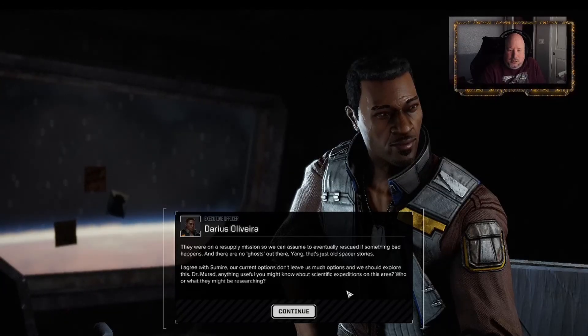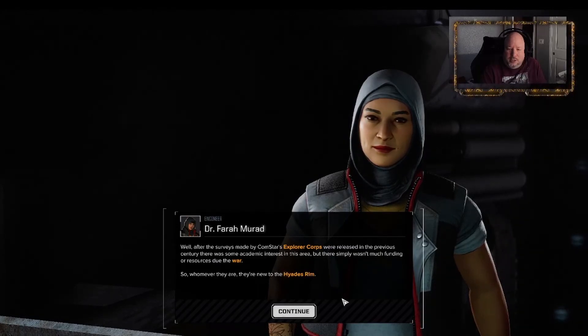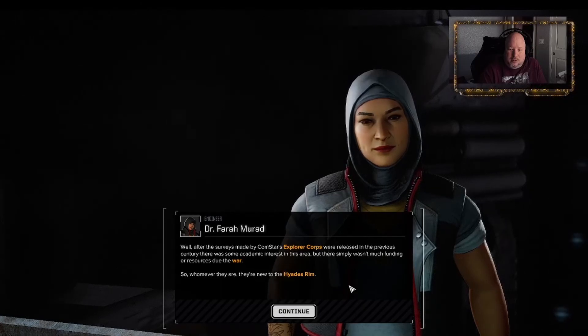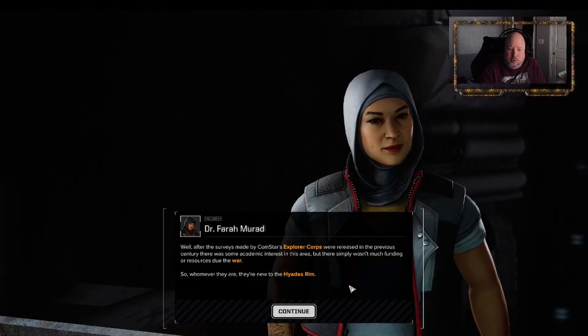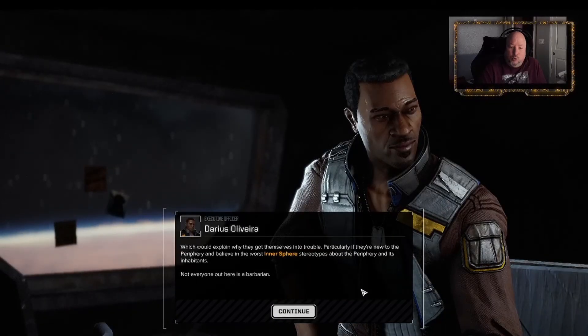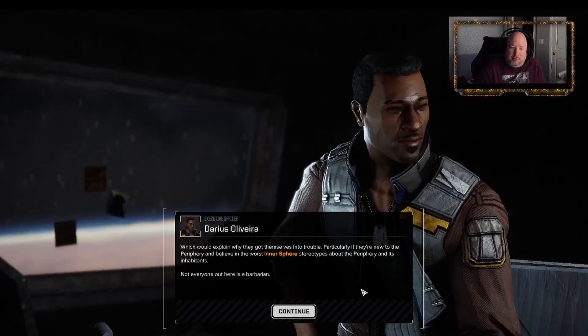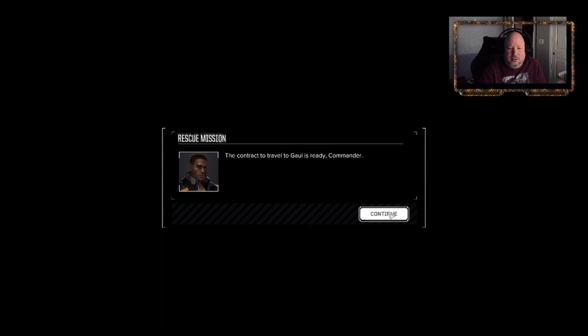Dr. Murat, anything useful you might know about scientific expeditions in this area? After the surveys made by Comstar's Explorer Corps were released in the previous century, there was some academic interest in this area, but there simply wasn't much funding or resources. So whoever they are, they're new to the Hyades Rim. Which would explain why they got themselves into trouble - particularly if they're new to the periphery and believe in the worst inner-sphere stereotypes about the periphery and its inhabitants. Not everyone out here is a barbarian.